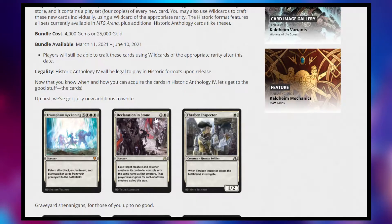Next, they have Declaration in Stone. It's a 2-cost white sorcery that says exile target creature and all other creatures its controller controls with the same name as that creature. That player investigates for each non-token creature exiled this way, which essentially means you create a clue token — an artifact that lets you pay, tap, sacrifice it, draw a card. So it's giving white some card draw. I think this is a pretty good solution to Scoot Swarm. If they only have one real Scoot Swarm, you cast this for 2 mana, get rid of all of their Scoot Swarms, and they potentially draw a card later.